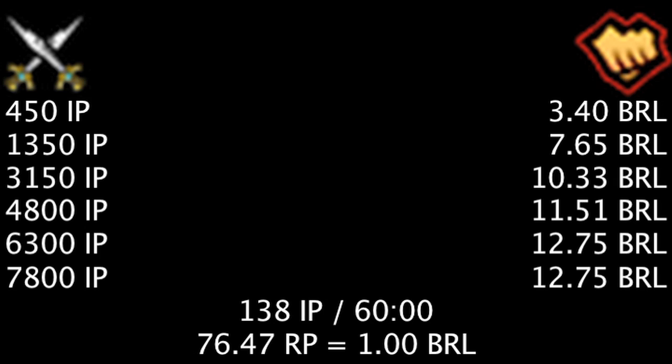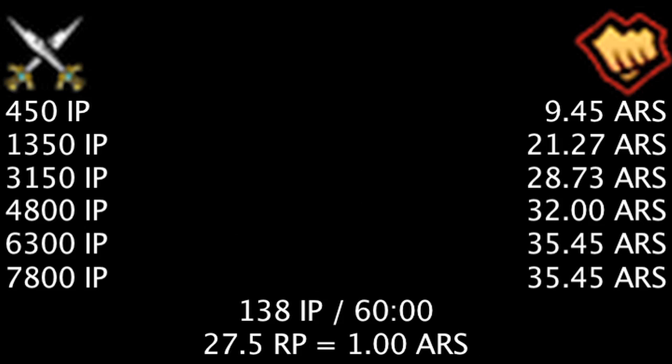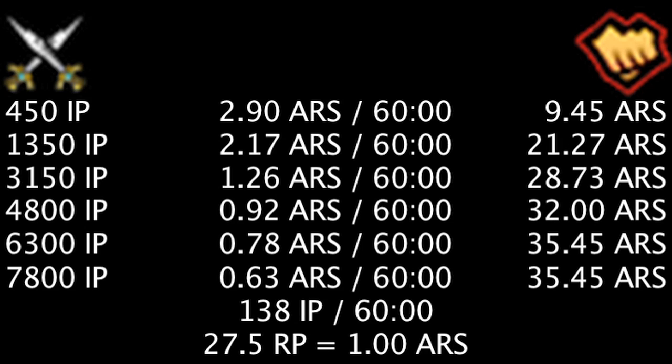In BRL, a champion costs between 3.4 and 12.75 real, meaning one is earning between 1.04 and 0.23 real per hour in influence points. In ARS, a champion costs between 9.45 and 35.45 pesos, meaning one is earning between 2.9 and 0.63 pesos per hour in influence points.